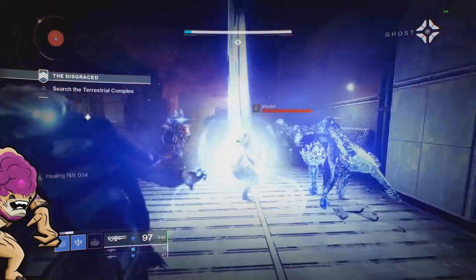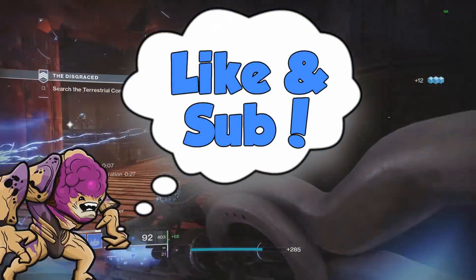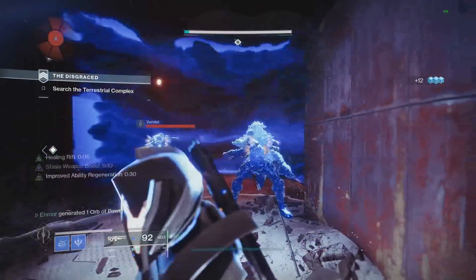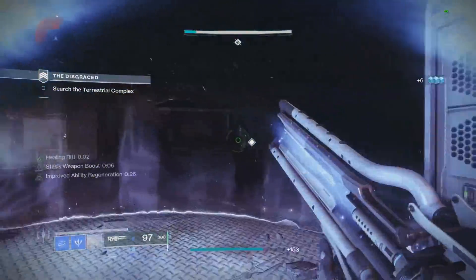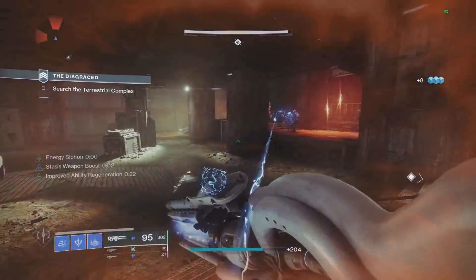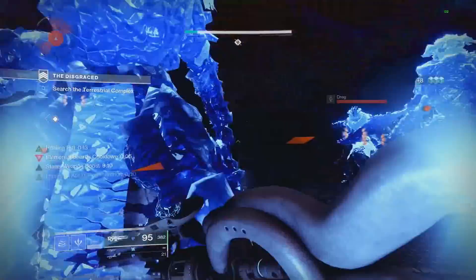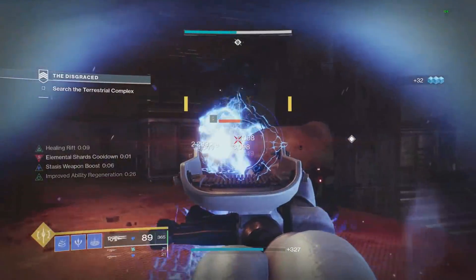What's up guys, today we're going to be finally going over the Elemental Shards mod, which completely changes everything about stasis builds and the way you can play stasis in this game. This will be the first of about four videos that I'm super excited to make with all the new mods finally coming out. So definitely stay tuned through the next few days — all the videos will be some of the best of the entire season. In this video we're going to be first going over exactly what the mod does, then working it into some of my stasis builds and seeing how I would use it.